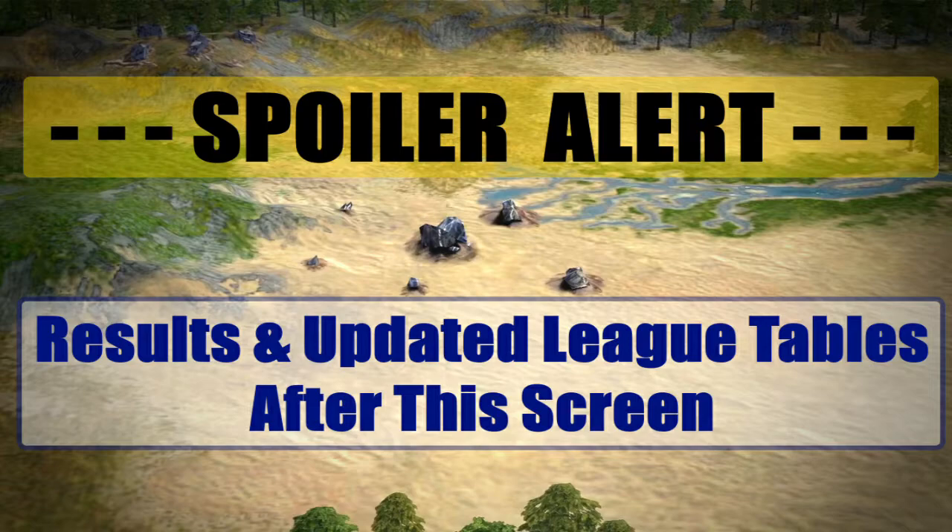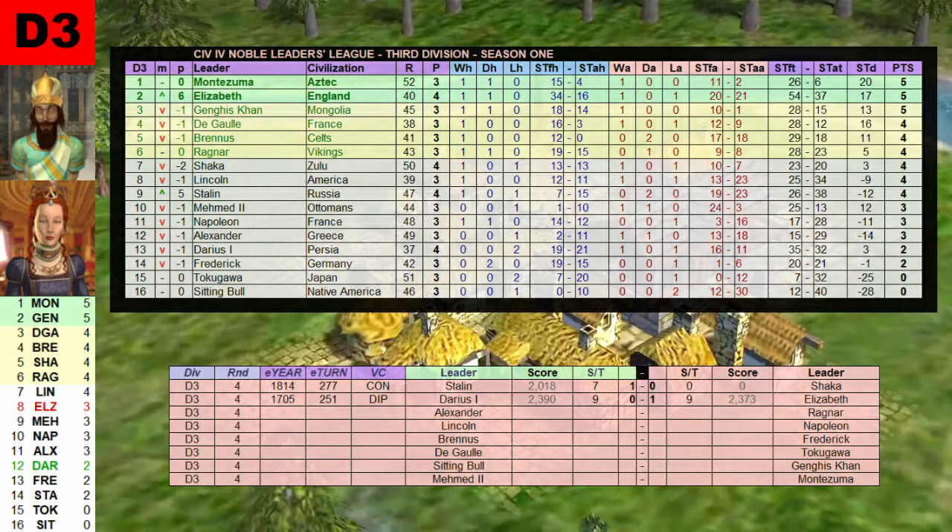Spoiler alert — results and updated league tables follow. Darius is now number 13 with 2 points and a positive 3 score-turn difference. Elizabeth moves up to 2nd place with 5 points and a positive 17 score-turn difference. This was the last game of the day. Tomorrow we'll see two games from the 2nd division: Gandhi vs. Mao Zedong — a real relegation battle — and Isabella vs. Hammurabi. I hope to see you back tomorrow. This has been the Noble Leaders League. Take care for now. Bye!